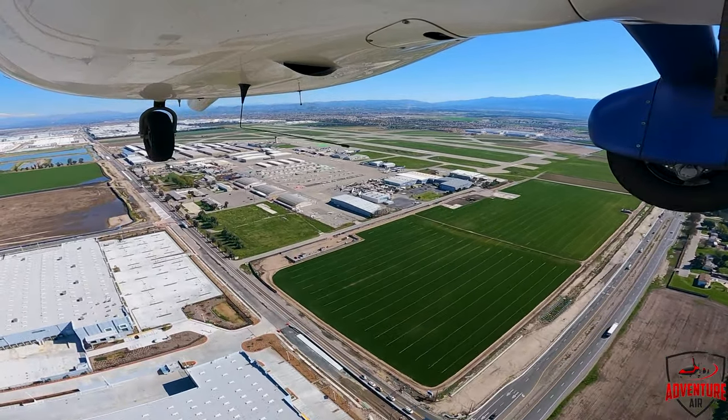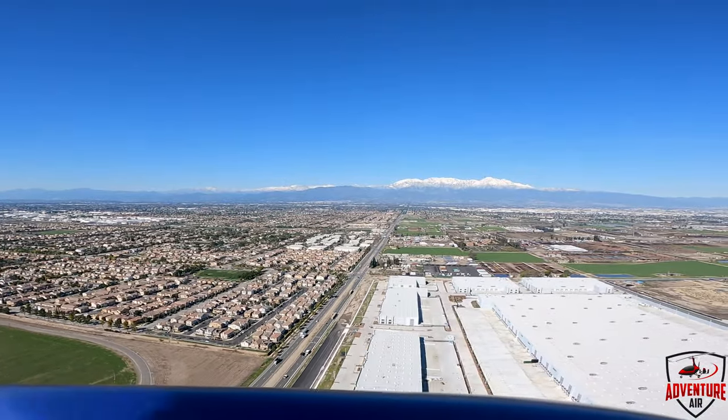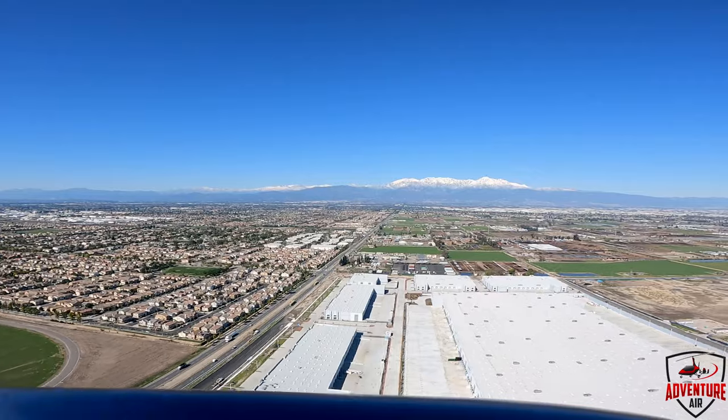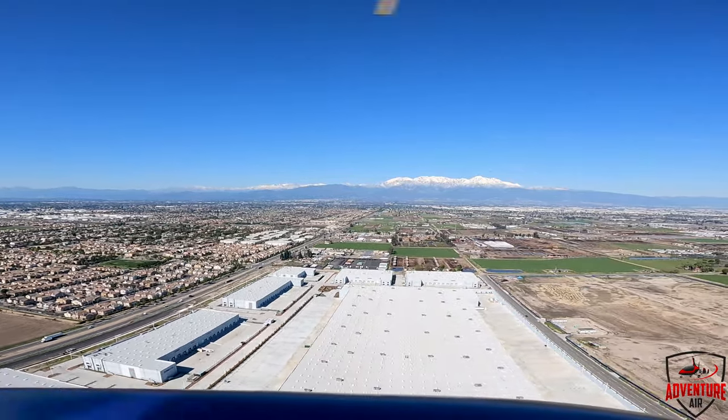Chino Tower, Cherokee 5-5-3-1-3, ready at 26 right, left — one — with the pressure. Cherokee 5-5-3-1-3, Chino Tower, stand by. Cherokee 9A Whiskey, I'll call your base. Cherokee 8-9A Whiskey, travel across at the approach end, prior to arrival with Cherokee — base turn to the east.